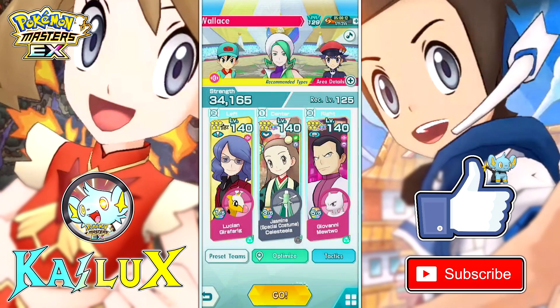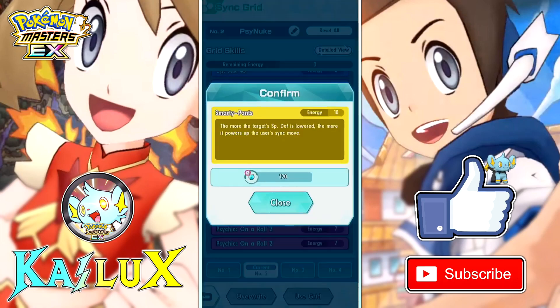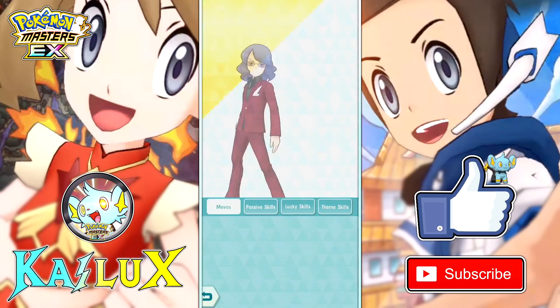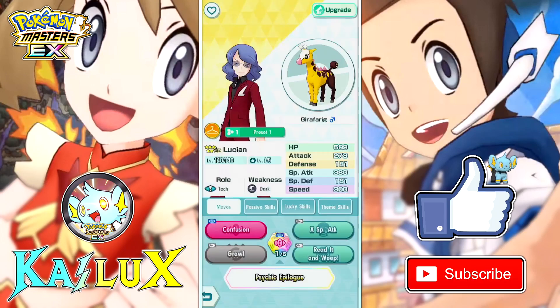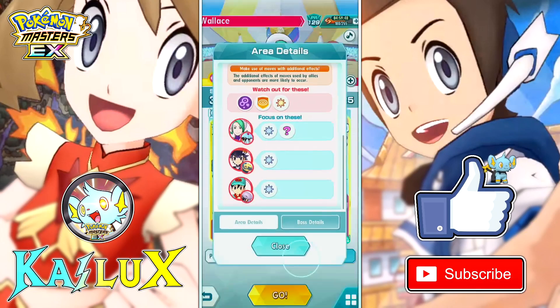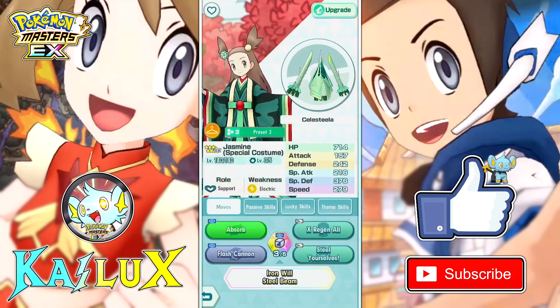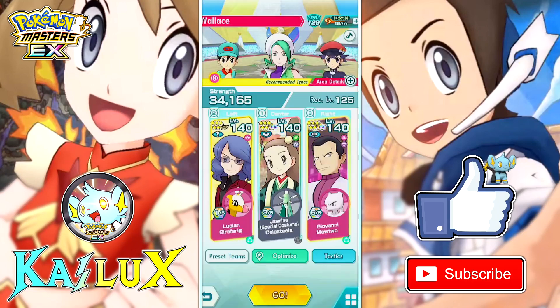For our next team, let's pair Lucian with Giovanni. This is a pretty good pairing because Giovanni has Brain Teaser as well as Multi-Pens, which is the special defense debuff multiplier, and Lucian can debuff special defense and attack — which is recommended for this team. Even the recommended team has Lucian as one of the candidates. Then we have Special Costume Jasmine for special attack buff.